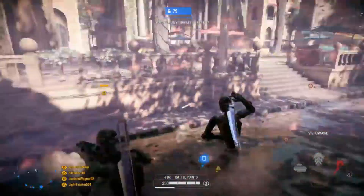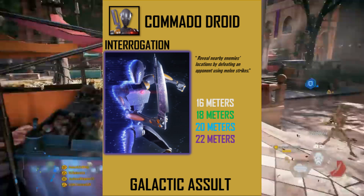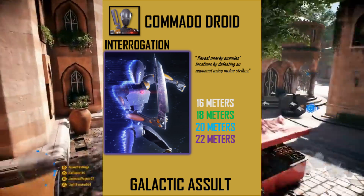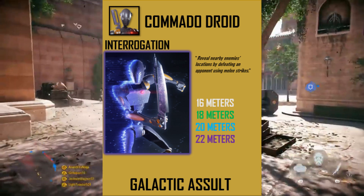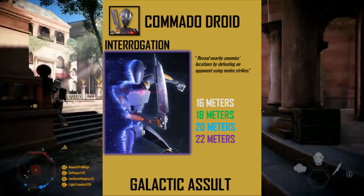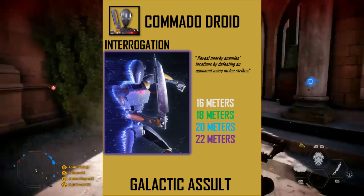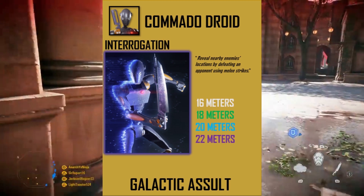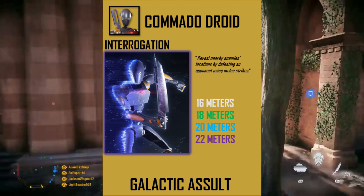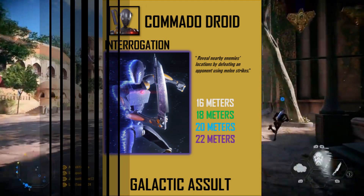The next card I recommend is called Interrogation. This card reveals nearby enemies' locations by defeating an opponent using melee strikes. The distance of revealed enemies goes from 16 meters to 22 meters with a maxed-out star card. This card is really good with the commando droids mainly because they have that amazing vibro sword ability and it's fairly easy to get melee kills. Most of the time when playing as commando droids I end up getting melee kills rather than blaster kills.